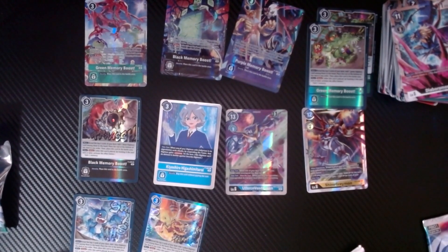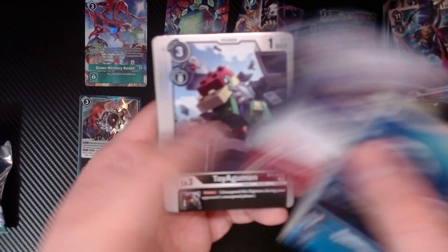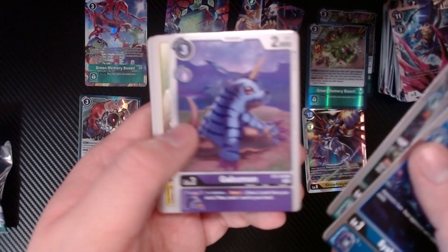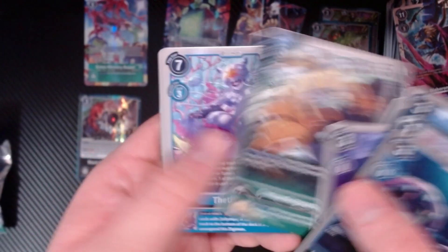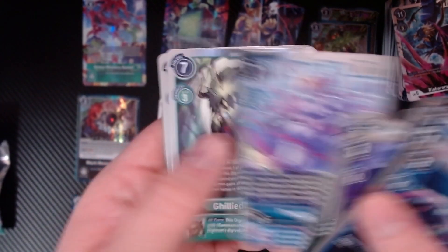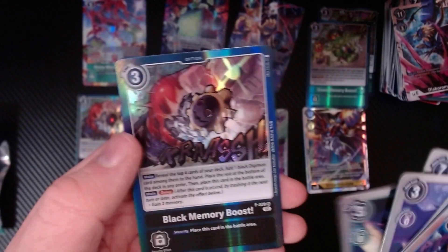Boosted memory! Soulfulmon, A Delicate Plan, A Delicate Plan, Toyagumon, Velosamon, Gabumon, Upamon, Dirimon, Simbear Andromon, the Fatiaemon - I don't know - Chilldhumon, Palmon, and a black memory boost. We're gonna get like eighteen thousand memory boosts - my memory is gonna be so good after this. I'll remember everything. What time is it again?